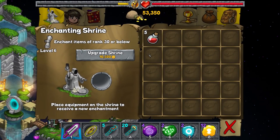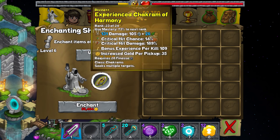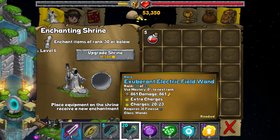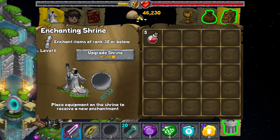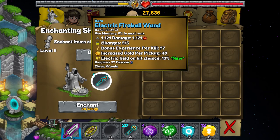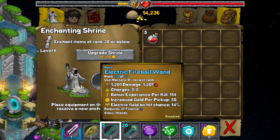Now, the thing is here — I could drop something else here. How much would that cost? It would cost so much money. There's no point. This thing has got so many charges — it's a gorgeous wand. Let's enchant it. Burn on hit chance — not amazing. Increase gold pickup. I'll do it again. Electrical field on hit chance, 13% — not great. Critical hit. It didn't really get too good there, honestly. But we'll see how it goes.